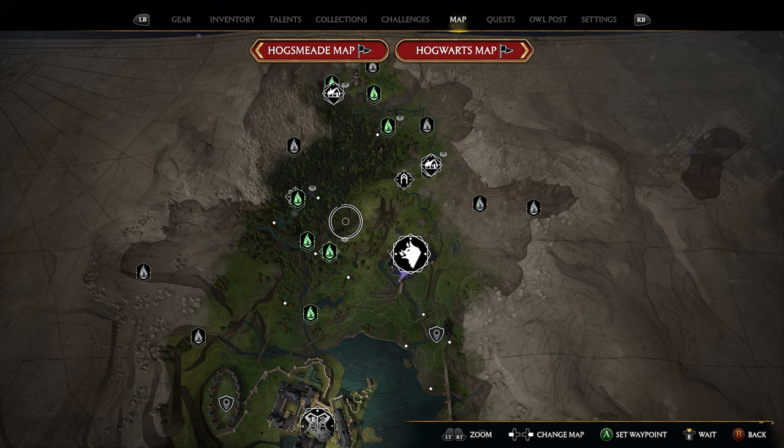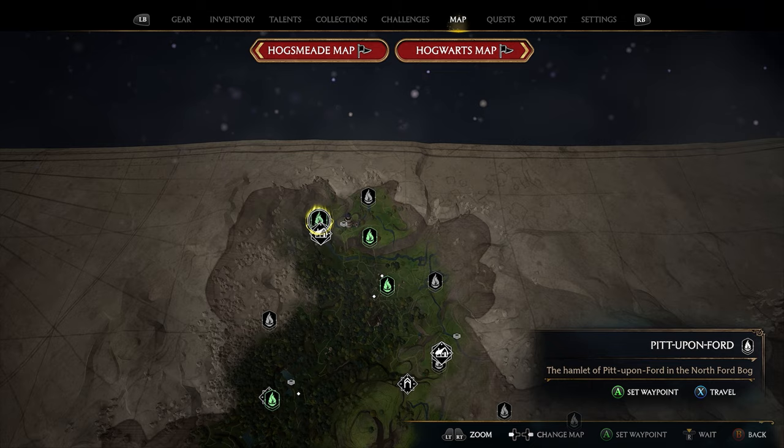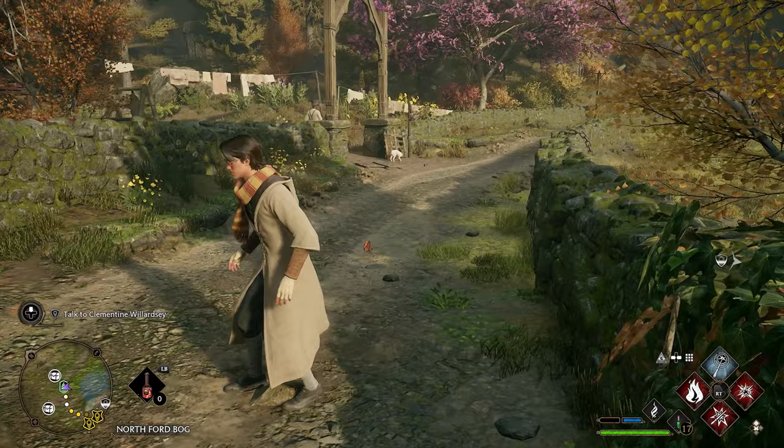To get the next 14, we're actually going to start from the very top of the map and go all the way up to the top. On the left side you're going to find a fast travel called Pit Upon Ford. You're going to use that fast travel. If you don't have it, go to one nearby and head this direction. You can unlock this for future use, and then it'll be really easy to find your next butterfly.